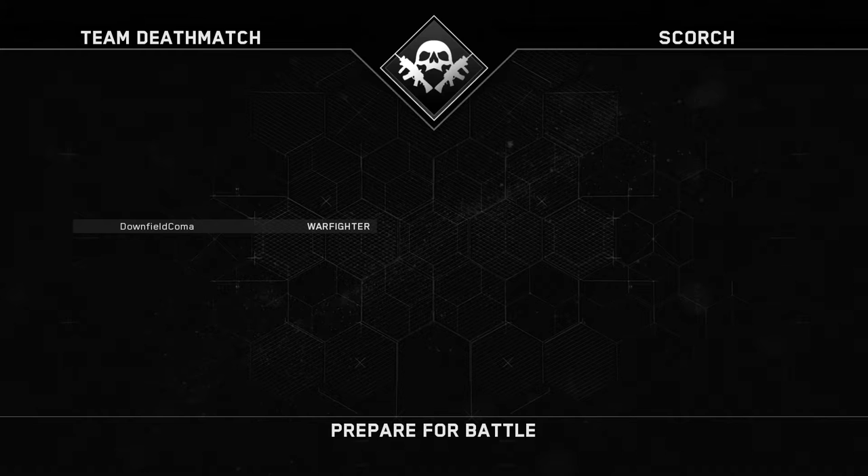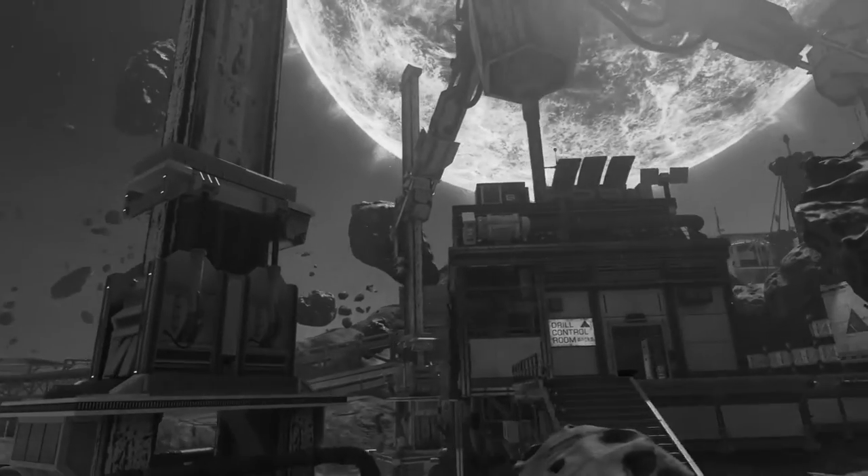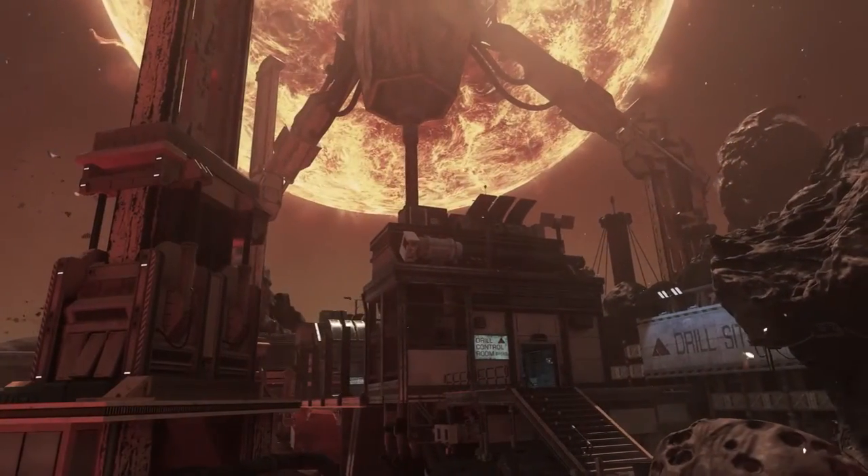Hey guys, Havikama here bringing you another episode of Call of Duty Explained. In this episode we're going to talk about the counter UAV, the Vulture, and the Trinity Rockets.